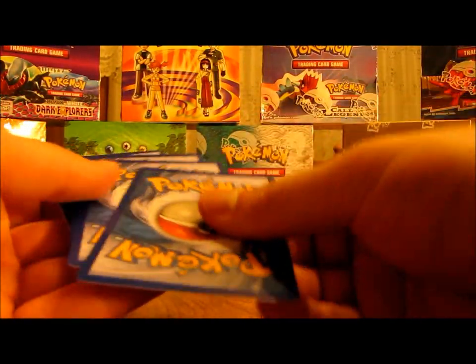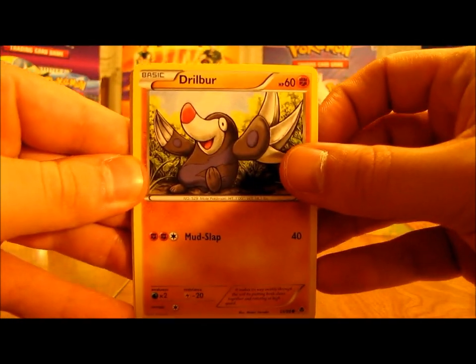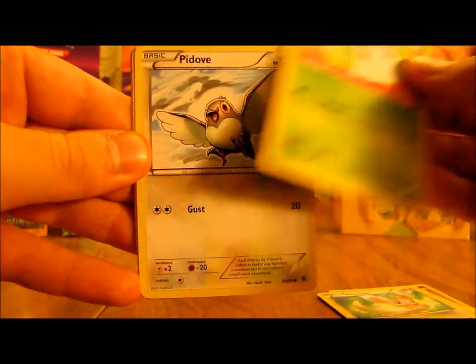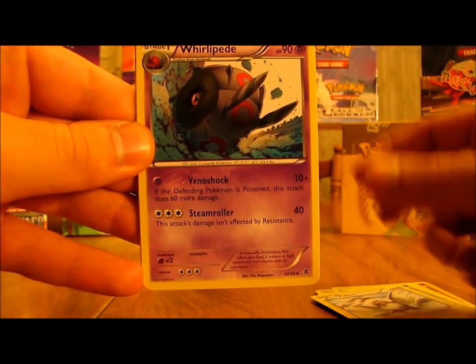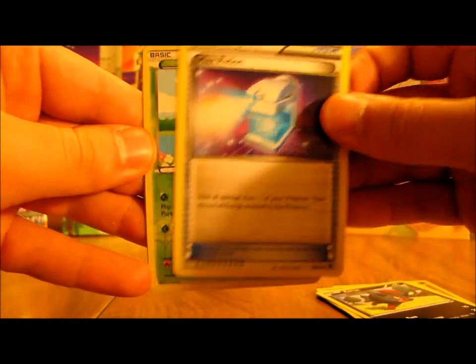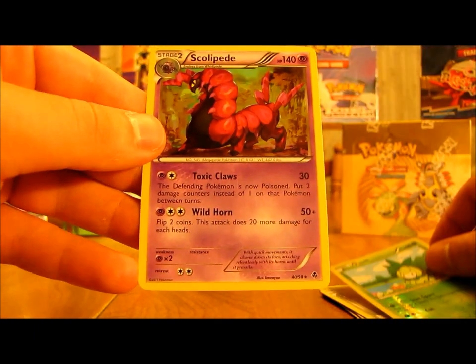I will be giving away the code cards on my blog, so just check there for what I plan on giving away. This pack has Drillbur, Pansage, Mincino, Cottonee, Pidove, Whirlipede, Zorua, Max Potion. The reverse is Petilil, just a common, and the rare is Scolipede.